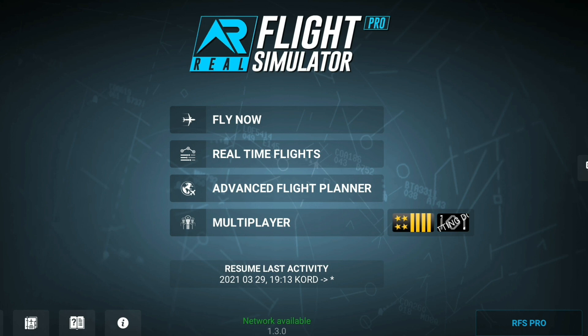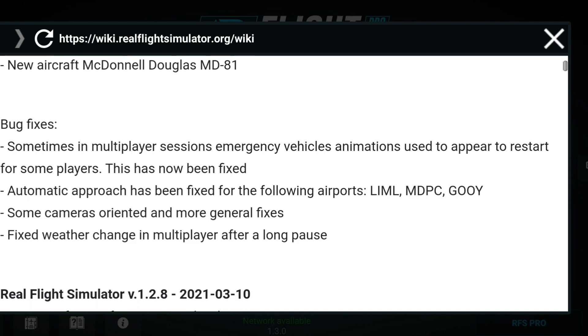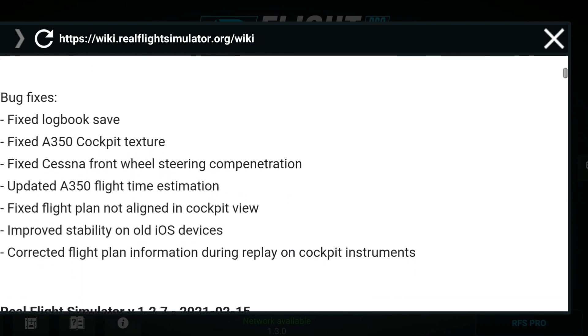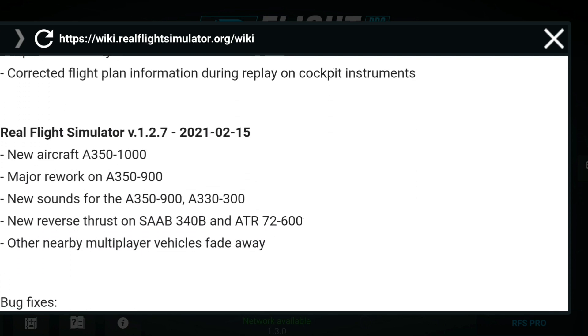Welcome back to the channel. RFS did something very sneaky — they changed how doors work on every single aircraft. It is mentioned nowhere in the patch notes. You can scroll through and see for yourself: there is no patch note saying anything about doors. So it's pretty weird.